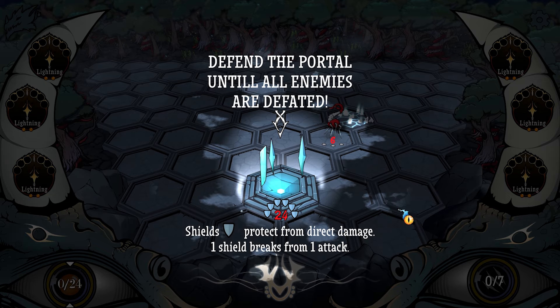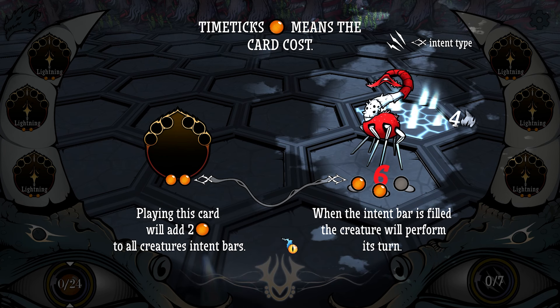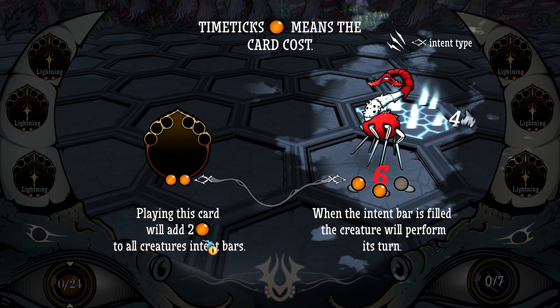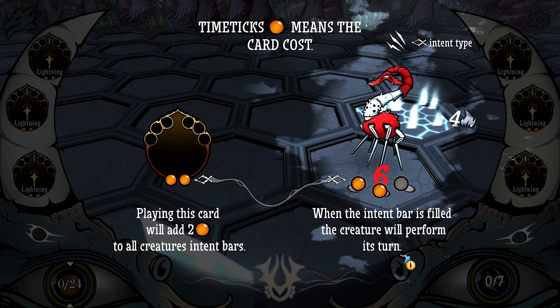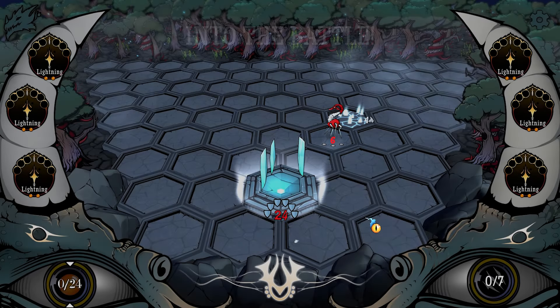Defend the portal until all enemies are defeated. Shields protect from direct damage — one shield breaks from one attack. Time ticks mean the card cost. Intent type: playing this card will add two to all creatures' intent bars. When the intent bar is filled, the creature will perform its turn. Into the battle.